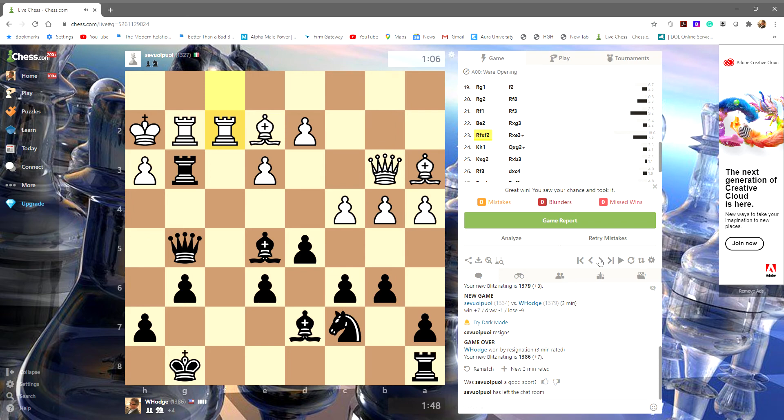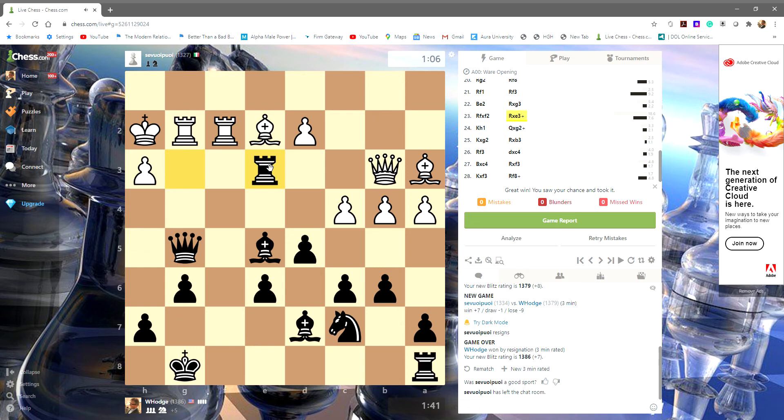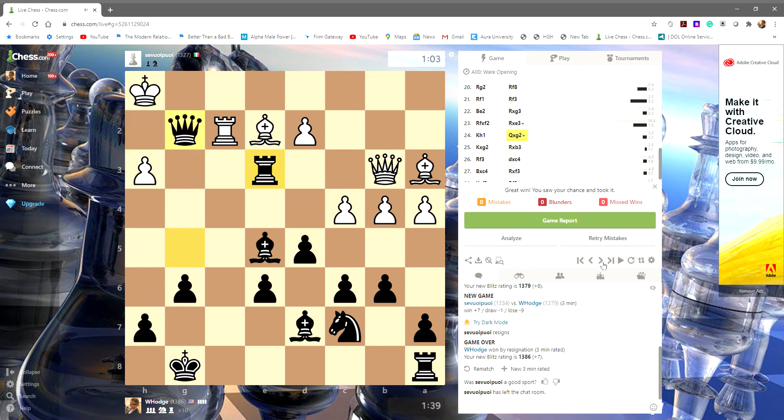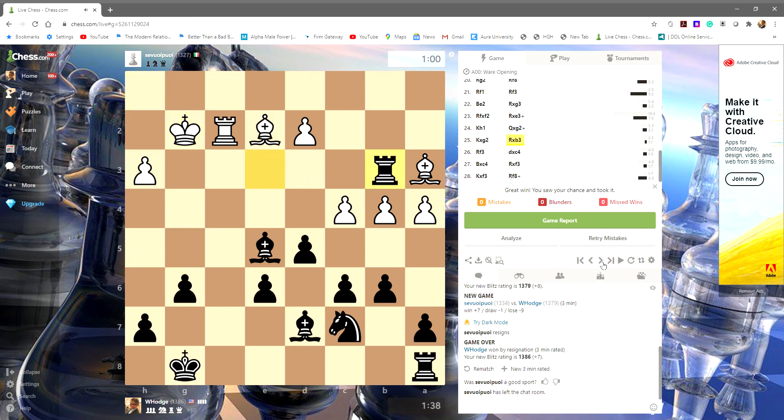Bam. So he takes the pawn thinking his problems are over and he's got two rooks. But you can see this discovered check is about to wreak havoc. Bam — check. Gets out of the way and check again, so that we can steal his queen and basically get it for a rook. Bam.